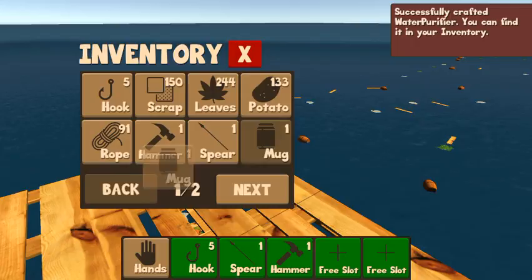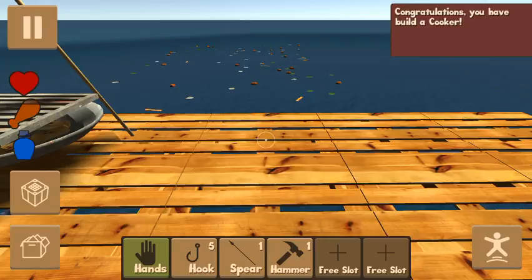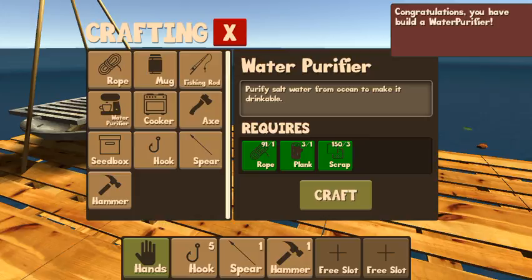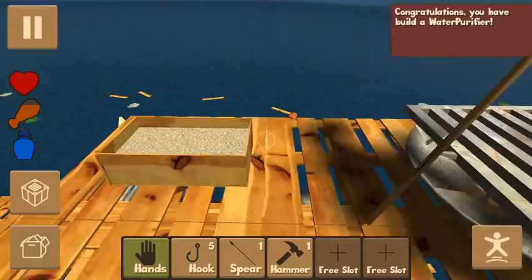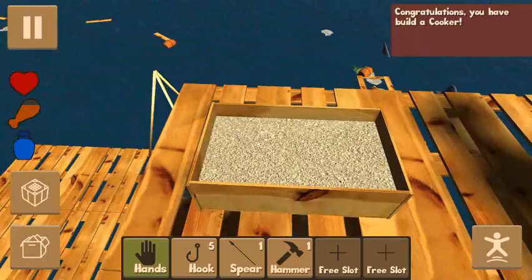Okay, so let's go to inventory, grab a cooker and set that right there, then go back to our inventory and click water purifier and put it over here. Now let's craft another water purifier and another cooker, then go to our inventory, grab the water purifier, and bring it right beside this one. Use. Use. Let's collect two potatoes.